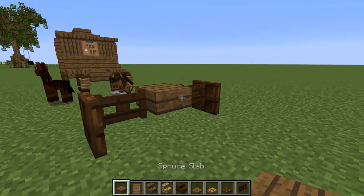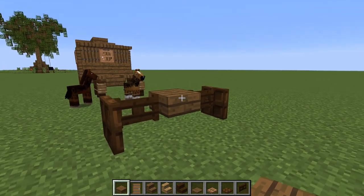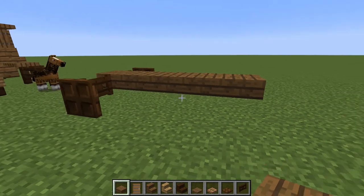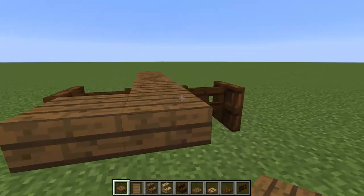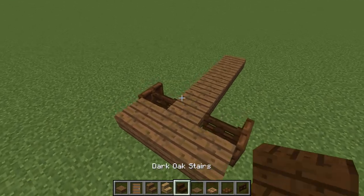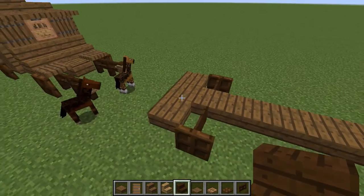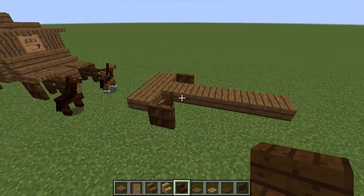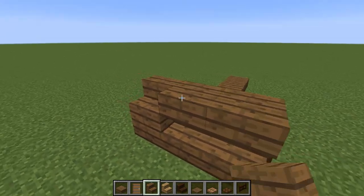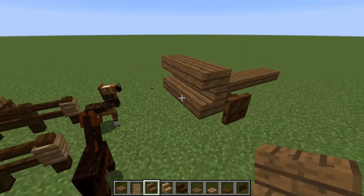Now we're going to build the base. Going down one, two, three, four, five — perfecto. Behind this we're also going to do a little line, just like that. Then right behind it we're going to put upside-down stairs — one here, one here, and one right there as a placeholder block. Leaving that there for now.